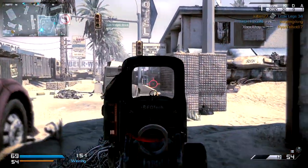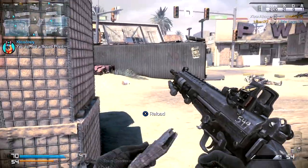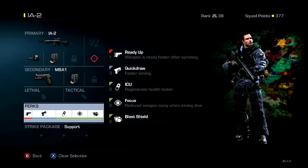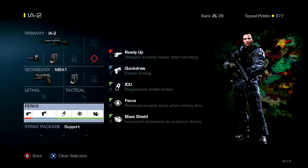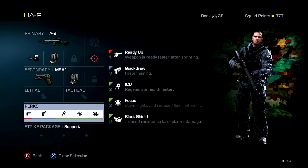Beyond this, you can tailor the class to your preference, as long as you remember that the marksman rifles only excel from middle range out — there's not much else that's essential in your build. It is worth packing a secondary weapon, of course, as the IA2's poor hip fire performance means a pistol can prove useful in fending off closer foes.